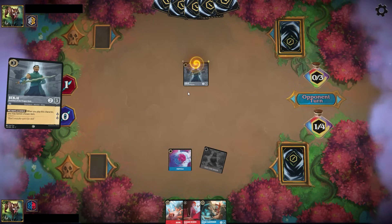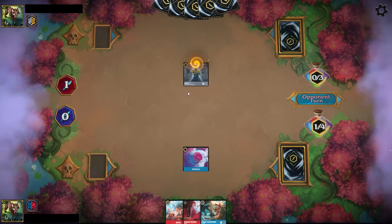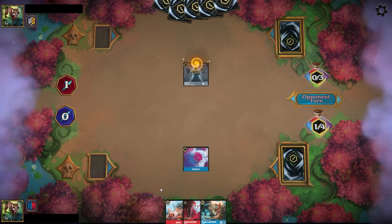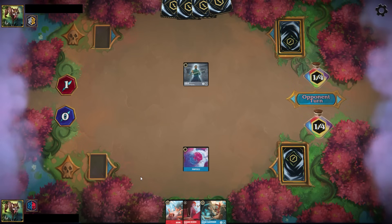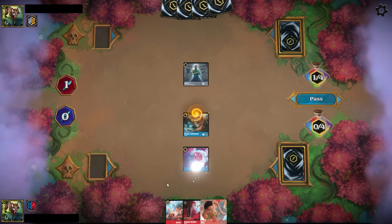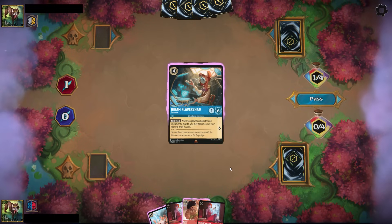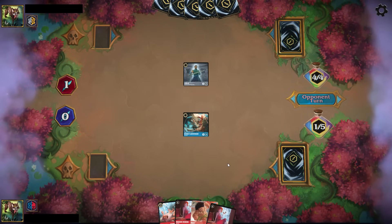Also, that Sisu is likely going to be at least a 4/4 body, if not a 5/4, and that's going to allow you to trade that Sisu into the aggro threats your opponent is questing with. It serves as a double benefit where you're getting the lore off the Flynn Rider thanks to the Sisu, and the Sisu being an X/4 body is able to trade out multiple aggro threats.